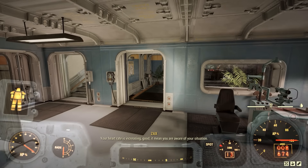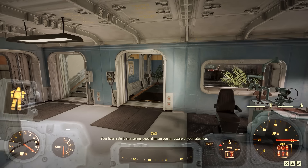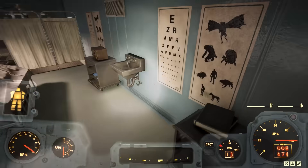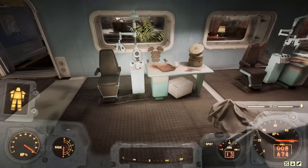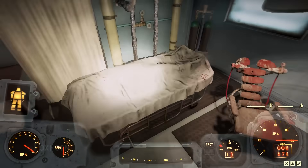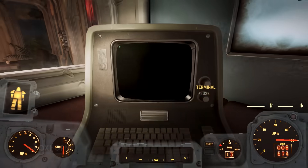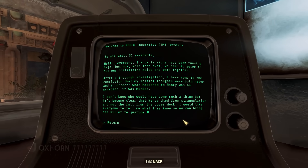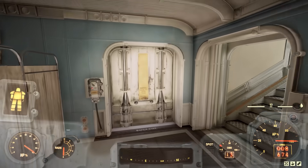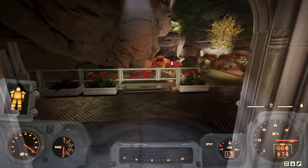'Your heart rate is increasing. Good. It means you are aware of your situation.' He's monitoring my heart rate — not creepy at all. Turning right, we find a couple of other beds with bodies on them. In the far corner, we find another terminal — this one with an entry regarding Nancy's death. To leave the clinic, we find two doors: a staircase leading up to the south or a sliding door to the east.